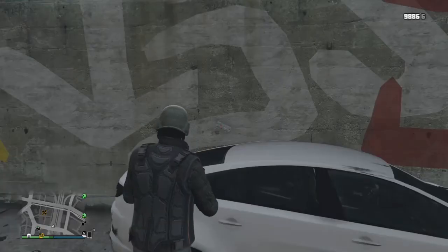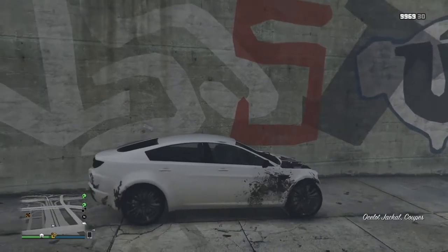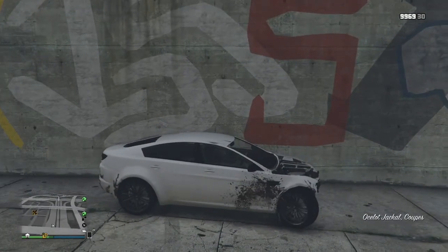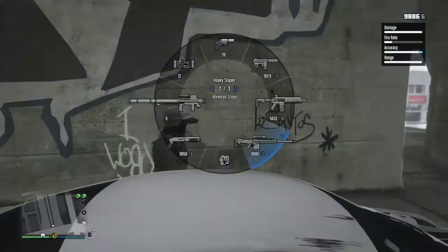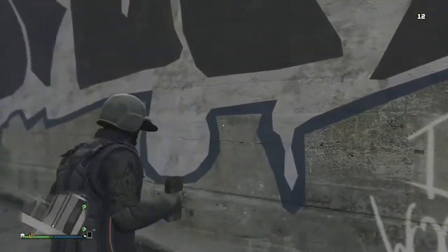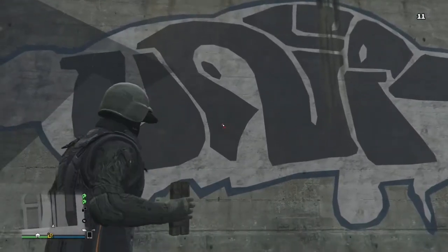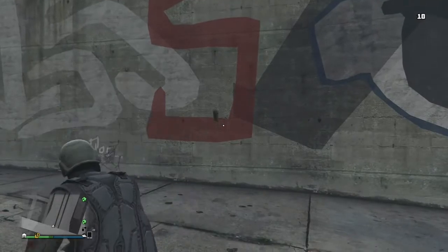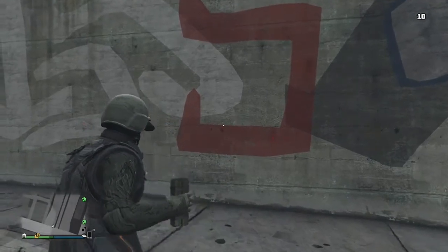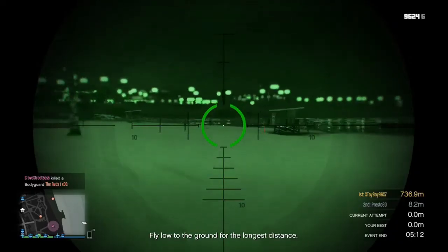Hey, what's up guys, Grove Street Boss here bringing you another video on GTA 5. Today I'll be sharing something I found in GTA which is a bit weird — over near this area, if you chuck a sticky bomb on the wall you get a different color sticky bomb. It depends on which color you chuck on, because sometimes you don't get a perfect color. Look at that — red!